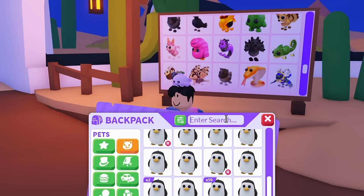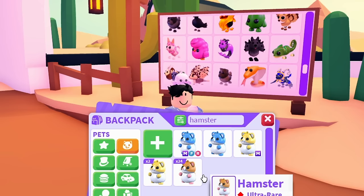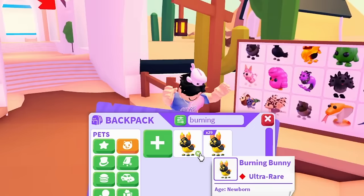Same with the Hamster — I should have more than 18. Yep, I have 16 of them right here. Now the Burning Bunny — I'm pretty sure I have this one already on my alt account. I'm pretty sure I made it Mega, I just never transferred it. So I should have the Burning Bunny.